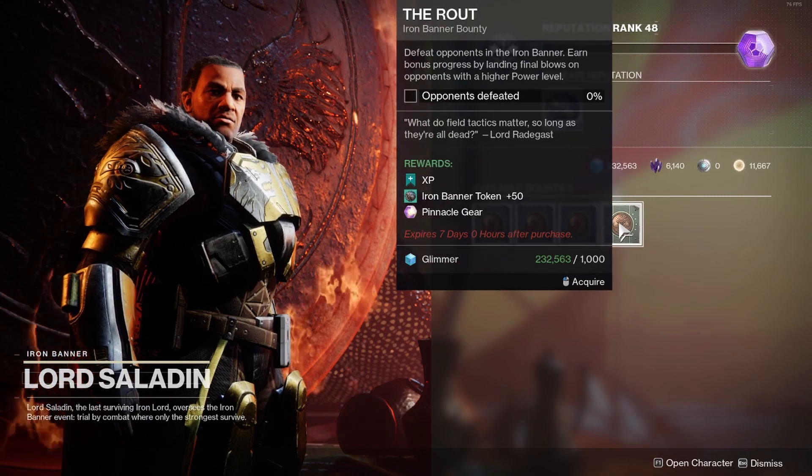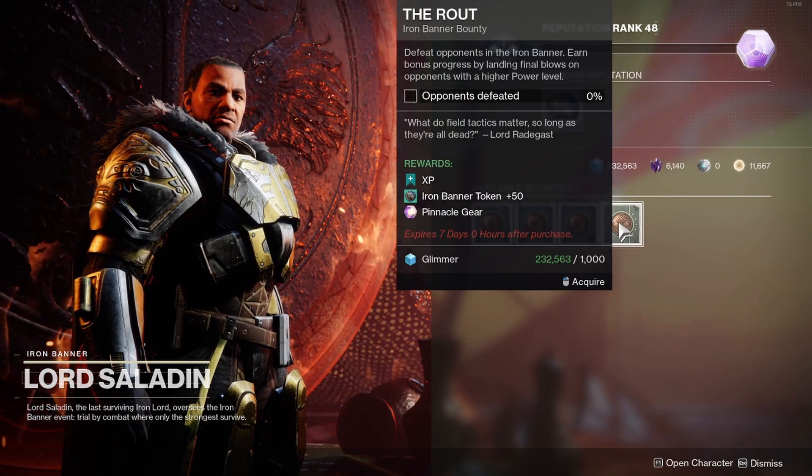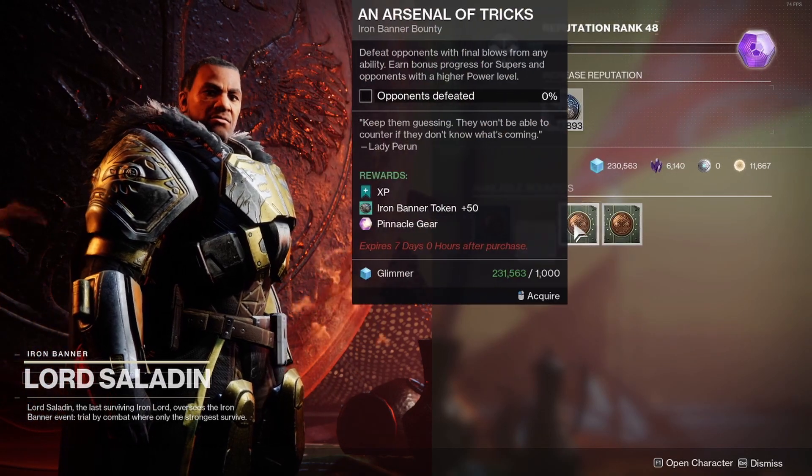This bounty is to defeat opponents in the Iron Banner — earn bonus progress by landing final blows on opponents with a higher level. Each bounty grants pinnacle gear.